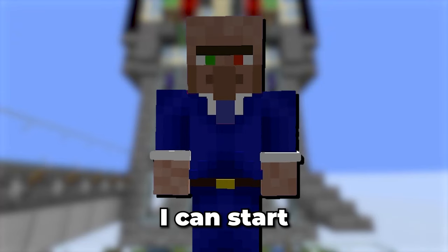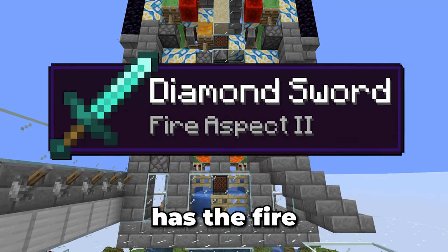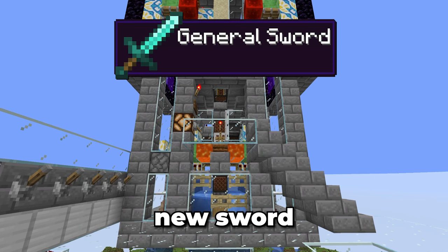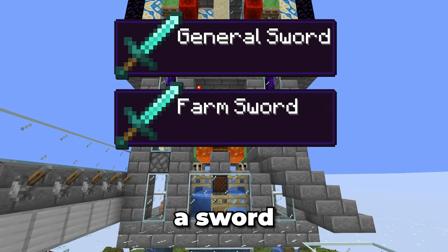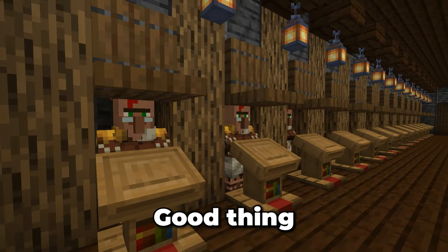Now I'm at the stage where I can start using this farm, but I still have a problem. My current sword won't work with this farm — it has a Fire Aspect enchantment which will destroy the armor stand. This will have to be replaced. So what I'd like to do is make a brand new sword for general use, a sword dedicated for this farm, and a helmet since I don't have one of those yet. These are all enchanted as well. Good thing we have villagers for that.